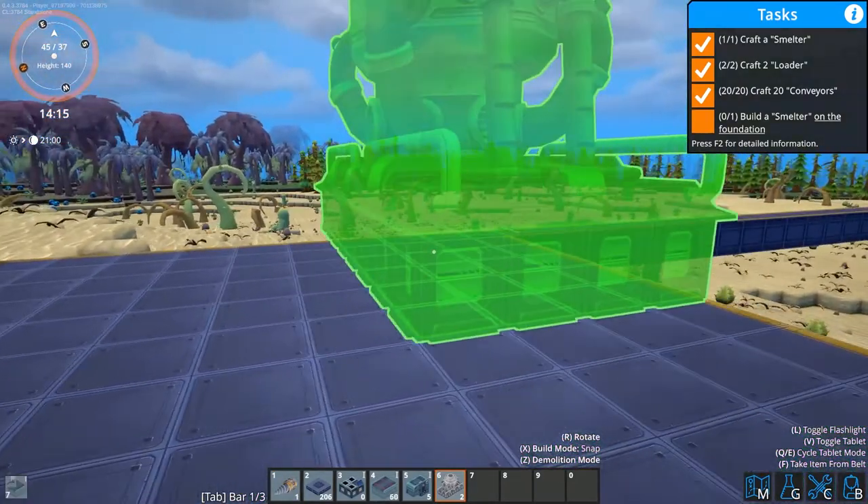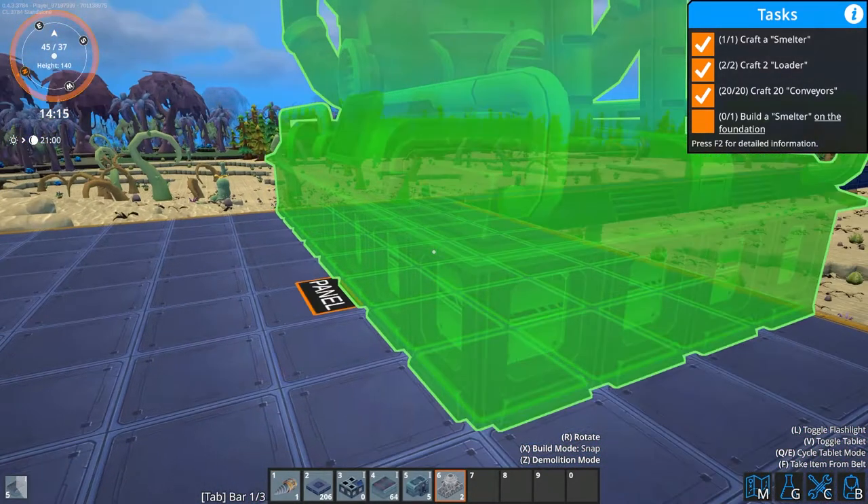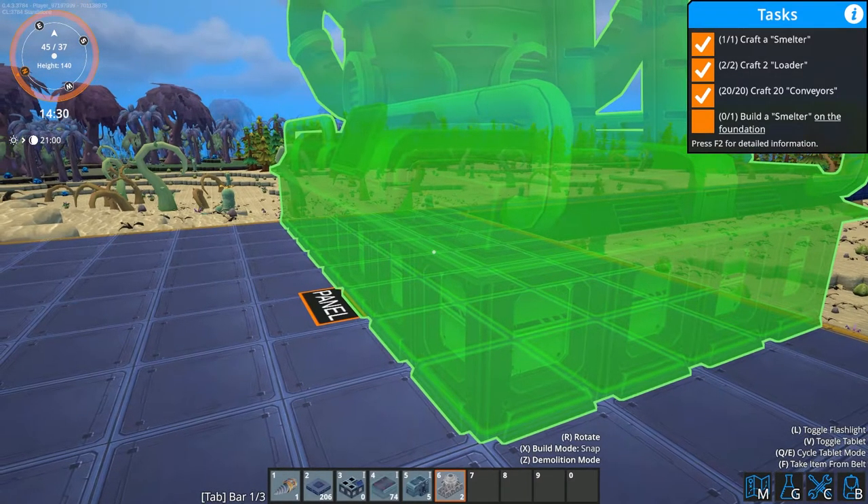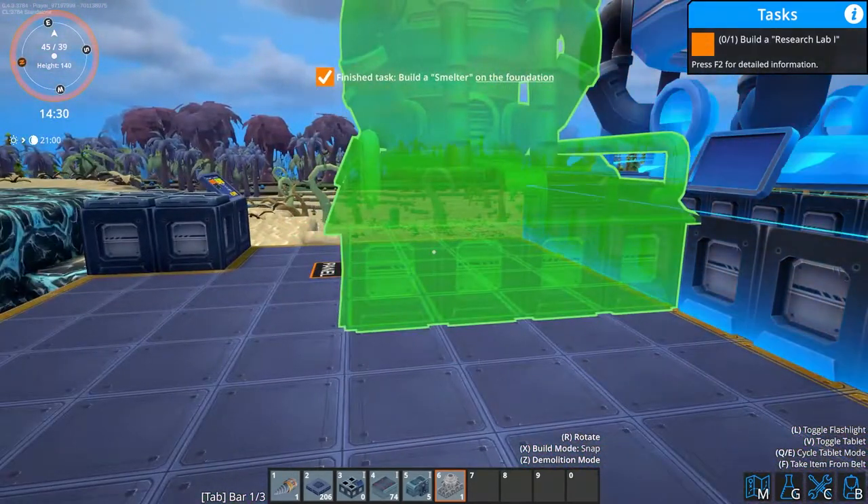First of all let's put our smelter in place. As you can see you want the panel to be accessible — the panel is where you select the recipe that you want to do — so I'm just going to put my smelter there for now.